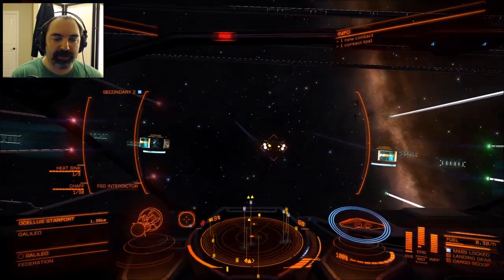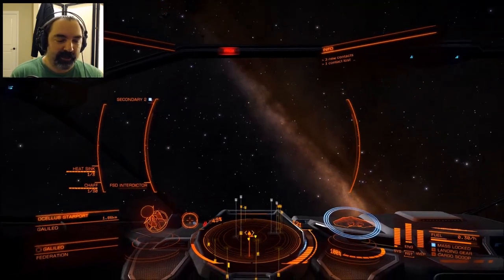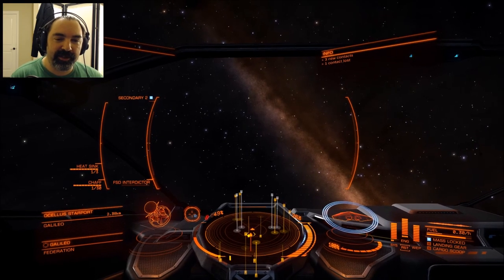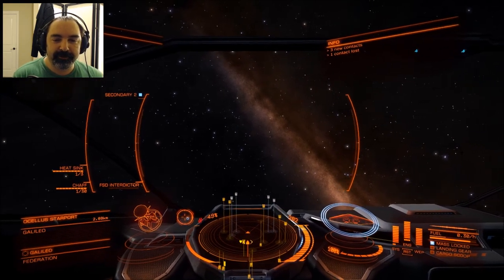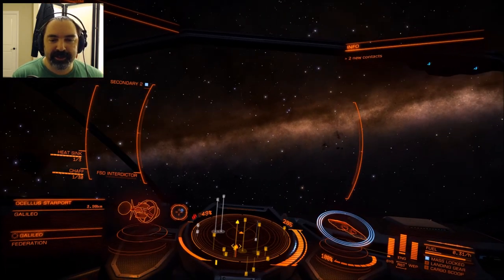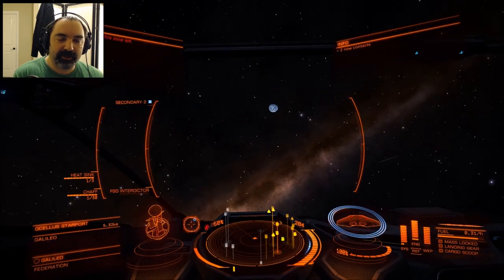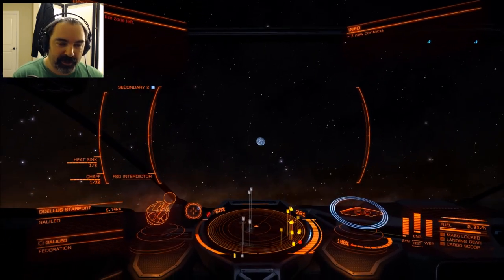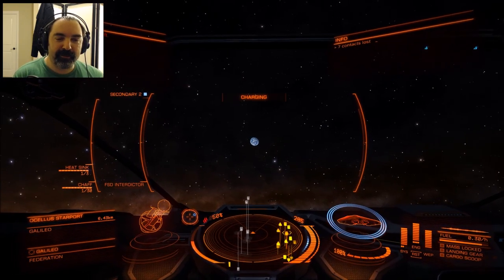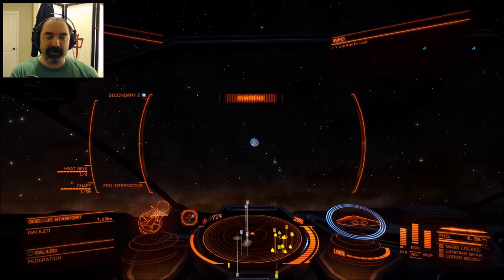We're going to do some astronomical observations for those of you into that kind of thing. The first thing I need to do is get out and away from the station into supercruise, facing the Milky Way. Here's the bright center - oh, there's Earth right there! There's our pearl of a blue planet, not much bigger than the end of my thumb held at arm's length.